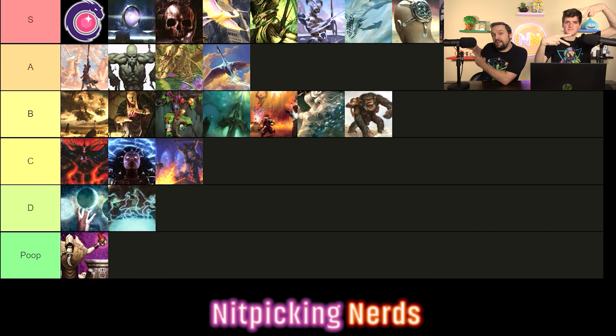Swan Song is a one-mana instant that counters a sorcery, instant, or enchantment spell — they get a 2/2 bird. This gets better as you move into higher-power games because mana efficiency on counterspells is really powerful — the difference between two mana and one mana is enormous. Other than free counterspells, this is one of the very best counterspells in the format. Whether you're countering Expropriate or something smaller, you're going to feel great about the mana advantage.